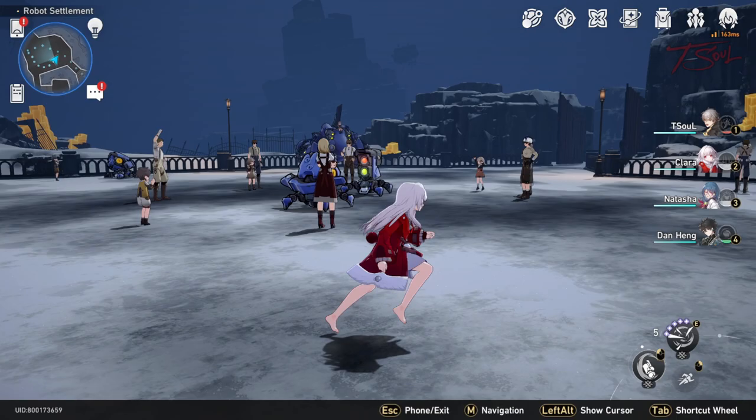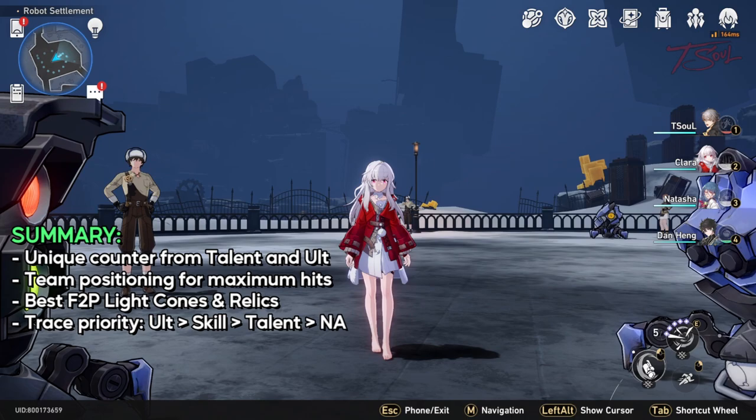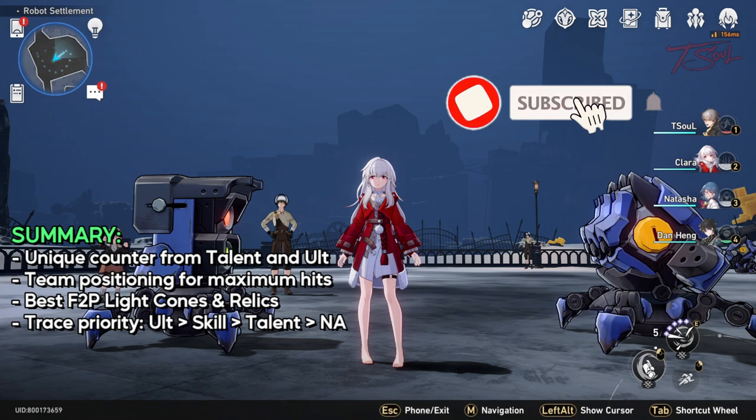Since I want to keep this guide short with only the important tips, I'll end the video here. You now know how her counter works, the team placement to bait the most hits, and her best free-to-play equipment. Trace priority will be ult, then skill, then talent, and definitely grab all the ascension passives along the way. Thanks for watching — hope these tips help. Let me know how you feel about Clara, and as always, have fun out there Trailblazer.